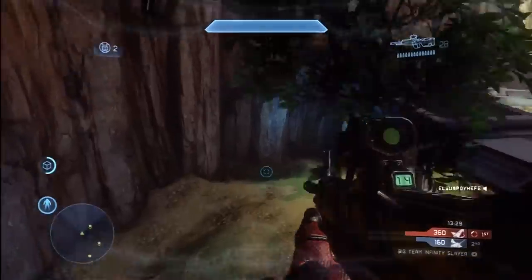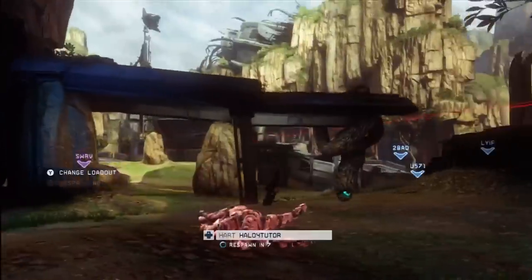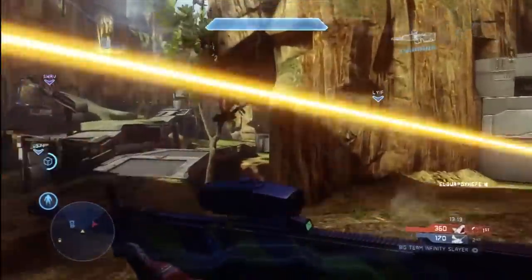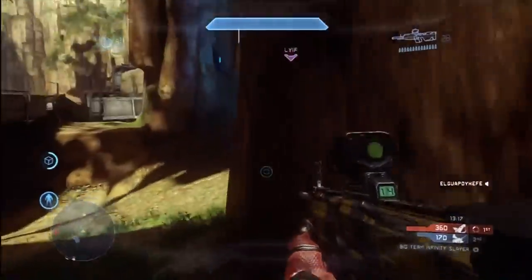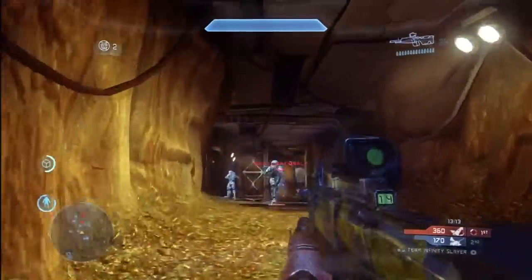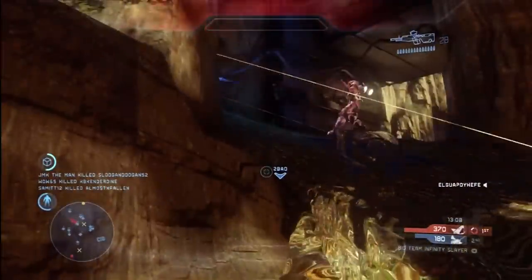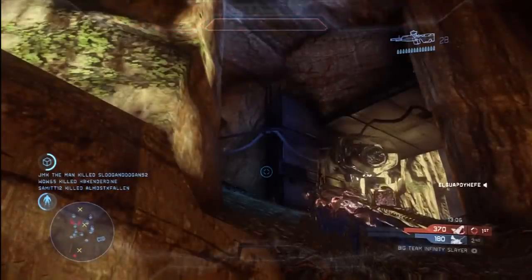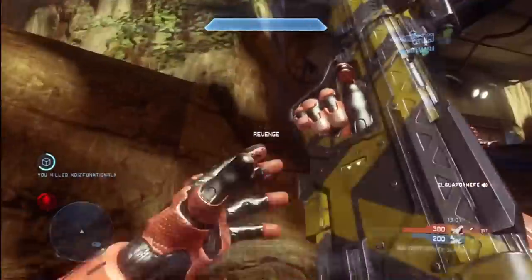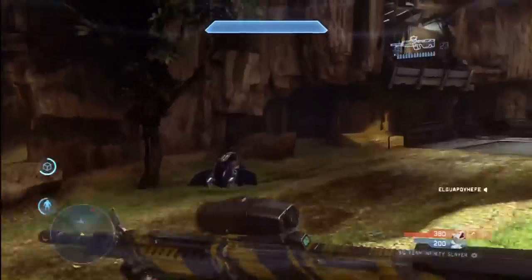I want to make sure that we have a chance at that Gauss Hog when it comes back up. Looks like I got sniped from the B base. B base is a problem here — there's tons of guys up there. I don't want to go rushing in there and just get myself killed for no good reason. I'm able to hang back and get an easy kill. I really want to get over to that Gauss Hog though — that's my priority. I want us to gain control of the Gauss Hog next time it comes up.